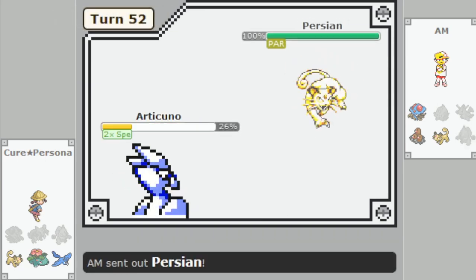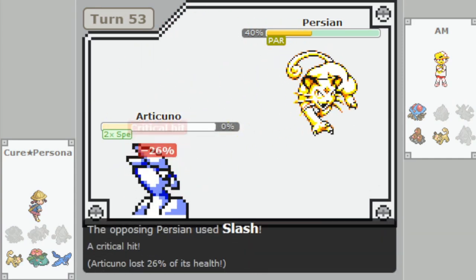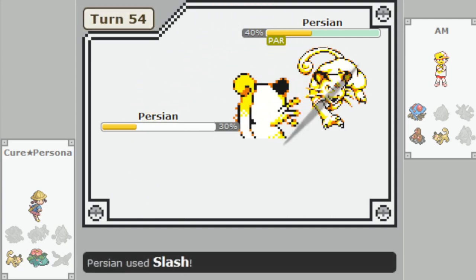Since then, it's been un-tiered and unranked in PU without fail, even in the recently developed Gen 4 and 5 PU tiers. Thankfully, it got a bit of special treatment in Generation 7 with its Alolan form.